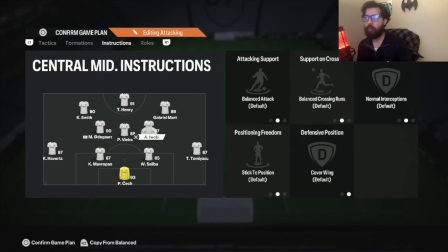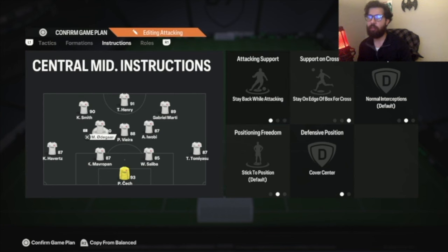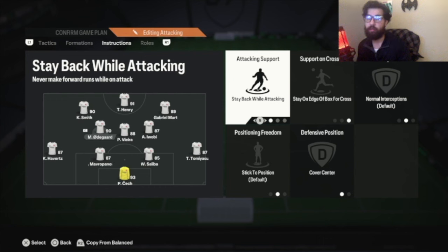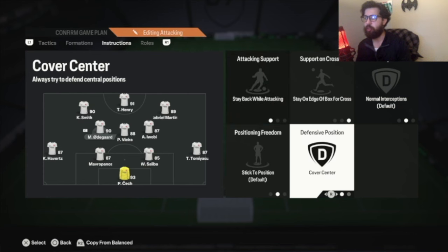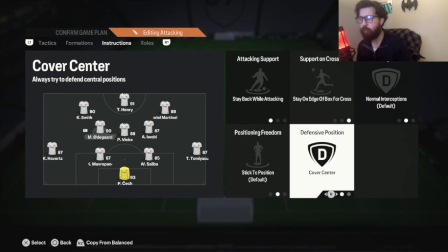Center center mid: stay back while attacking, cover center. Right center mid: balance everything, cover wing — in this scenario, this guy becomes a right mid when defending. Your left center mid becomes the actual left center mid when defending in front of your center back in a 4-4-2 — stay back while attacking, stay on the edge of the box, cover center. I have it there because of the Travellas. Travellas are the best way to score when somebody is parking the bus. You'll find that at higher wins in foot champs or higher divisions, people will either park the bus or spam offside traps.